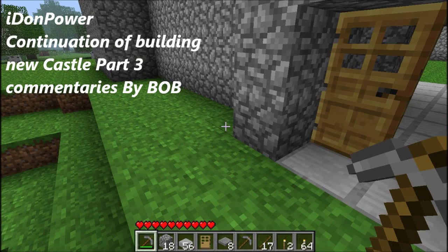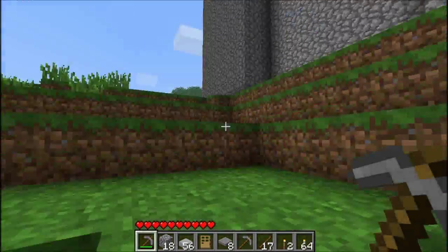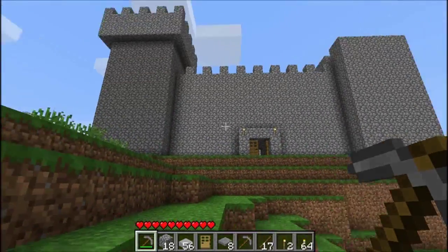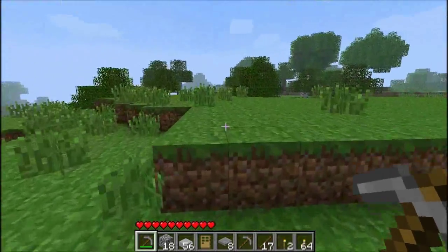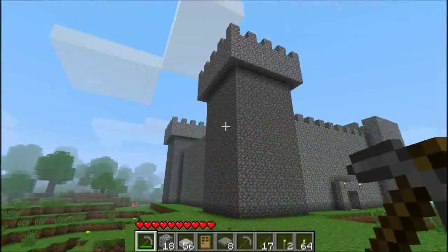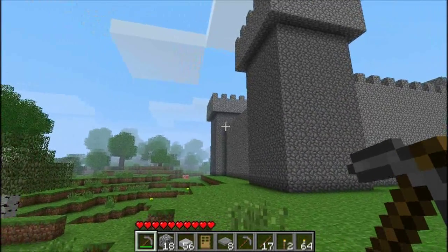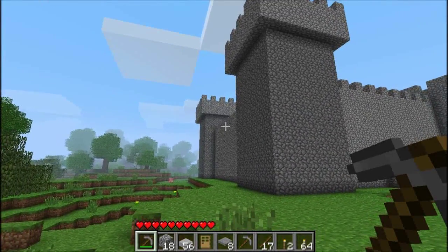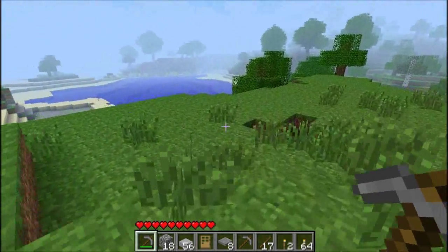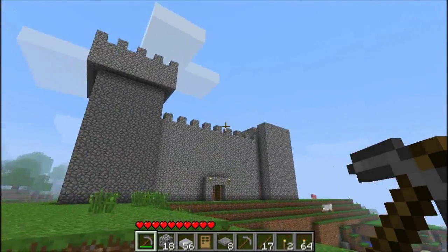Okay guys, it's I Don't Power, aka Bob. Today I'll be showing you what I've been doing on the castle. That's one side, let me show you all the sides. That's how the castle is gonna look like. I haven't put any pieces in this wall because I haven't finished it. I just want to leave it so you could see how it's gonna look like. It's not finished yet, and I left this tower to show you how to make the tower.